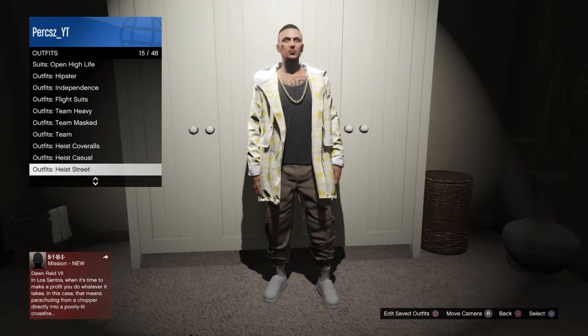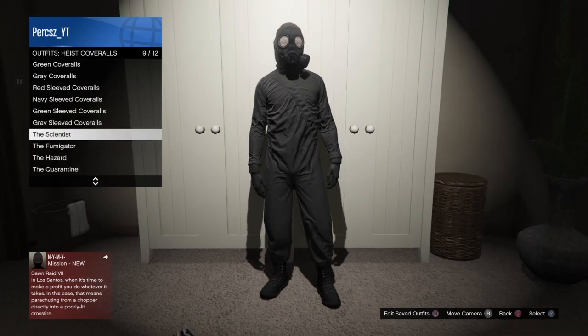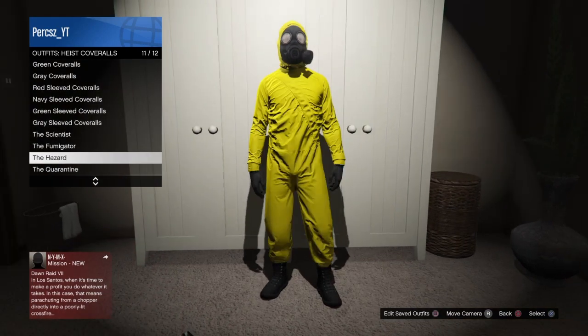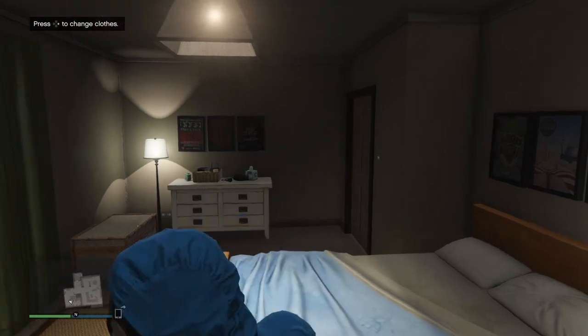Now you want to make your way over to the outfit section and go down to Heist Coveralls. Select Heist Coveralls and go down to the very bottom. Then you want to select either the scientist, the fumigate, the hazard, or any of these four. You have the blue, yellow, black, or white one — doesn't matter which one, just go ahead and equip any of them.